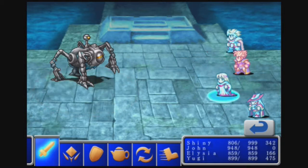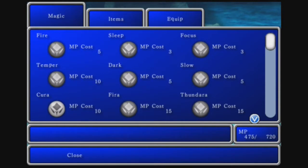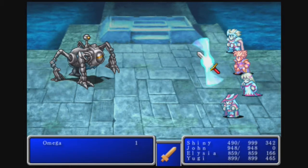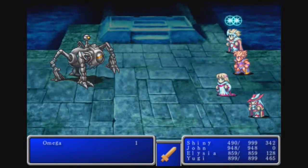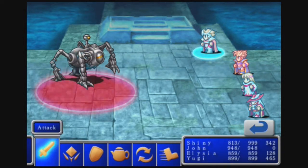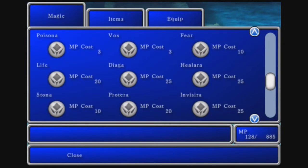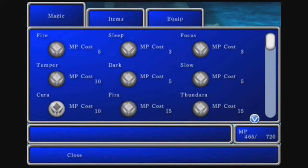This turn I'm going to attack with both, using a Healaga with the White Mage, and get a Temper on John this time. Shiny is doing 2,200 damage and John is doing 1,643 with 32 hits — not bad. Attack, attack, same stuff: Healaga uses over 30 MP, that's crazy. Keep tempering — that's all there is to do.